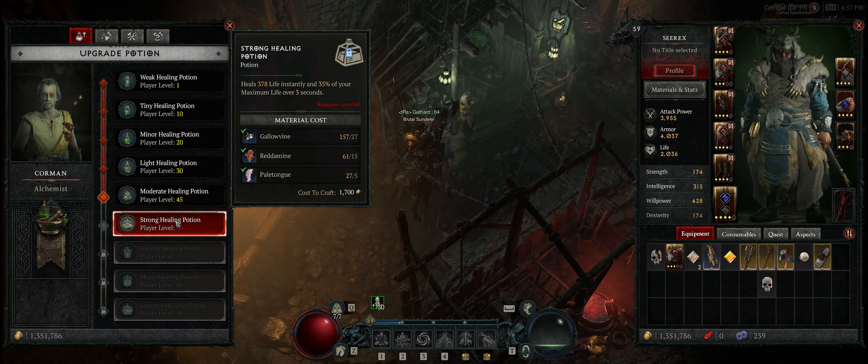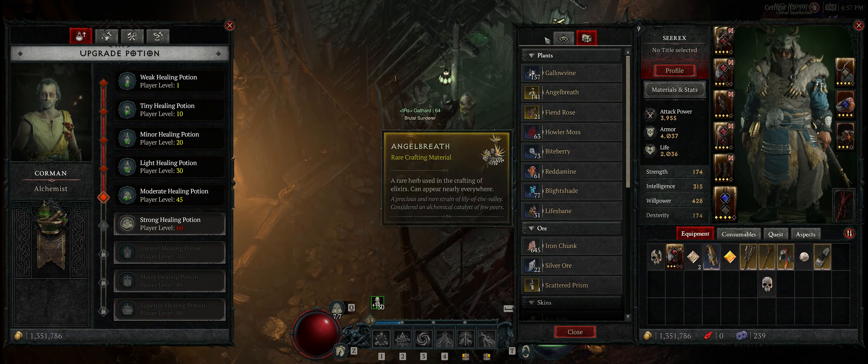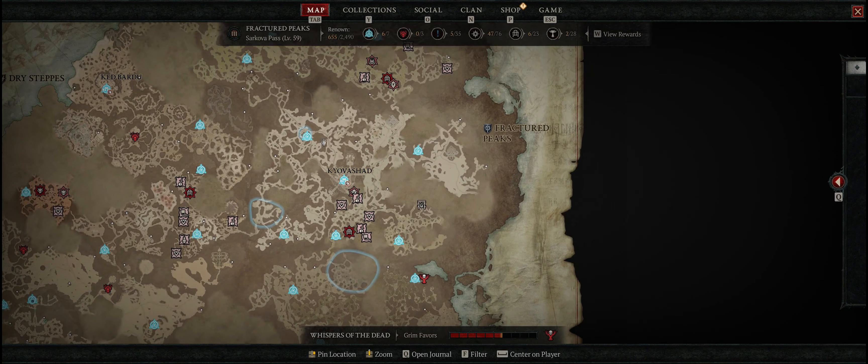If you find yourself lacking a specific ingredient, you can press the Materials and Stats tab to see all the plants and other stuff you have. Plants are what is used to upgrade the potions. For example, if I needed some Angel Breath, I can hover over it and it says it's a rare herb used in crafting elixirs that can appear nearly everywhere. Let's check out Biteberry — it says Biteberry is a herb used in the crafting of potions, elixirs, and incense, and it is found in the Fractured Peaks. So I could take out my map, locate the Fractured Peaks, and go to the corresponding zones to find that specific herb out in the open world.